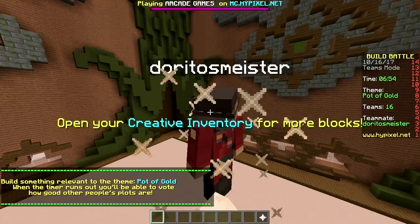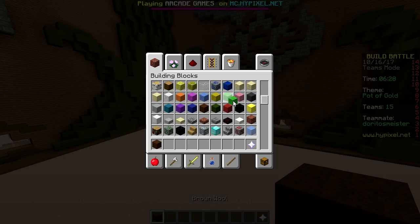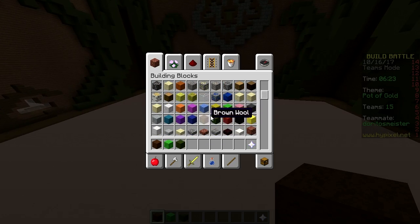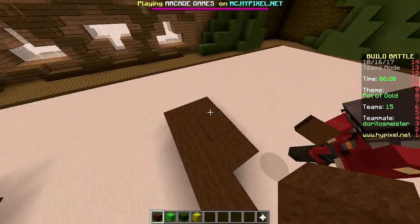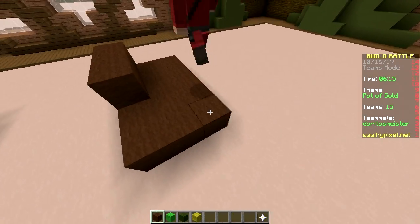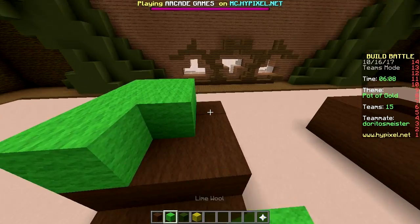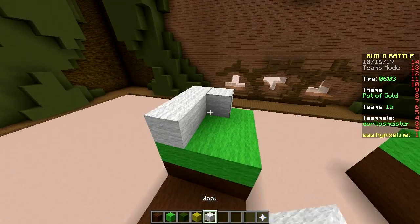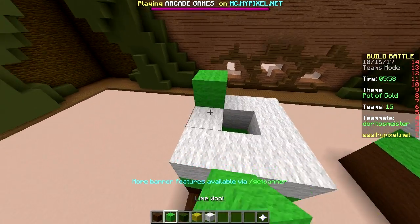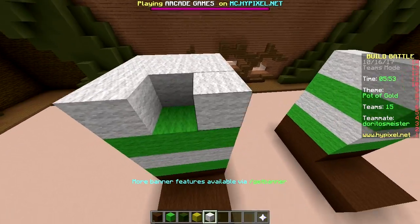A leprechaun is sad because it's pot of gold. Okay, let's make it sad — Leprechaun. Okay, let's go. Shoe number one — green, boom. That's shoe number one. And then right here, shoe number two. Okay, and he's going to be sad. Just build the whole leprechaun first and then make him sad. These are socks right here. He has socks — striped socks, green and white. Very nice. Very leprechaun-ish.